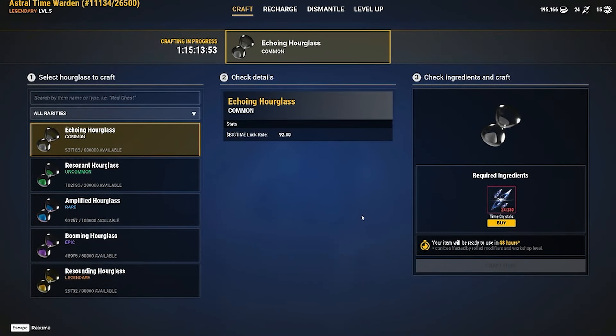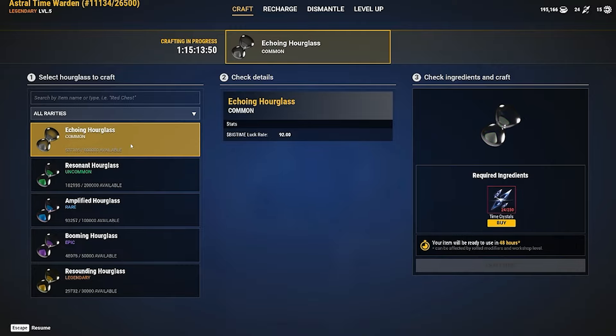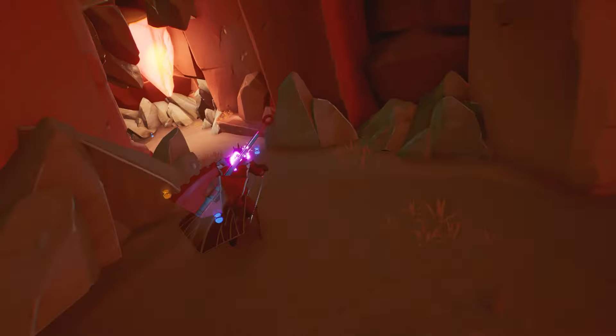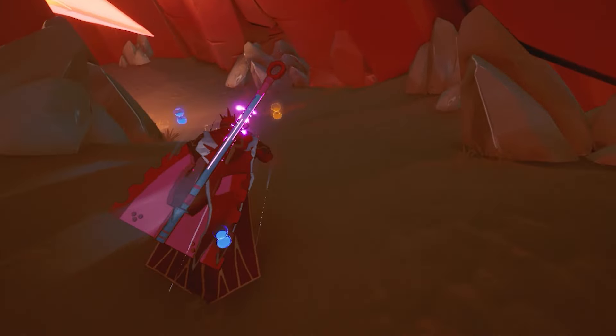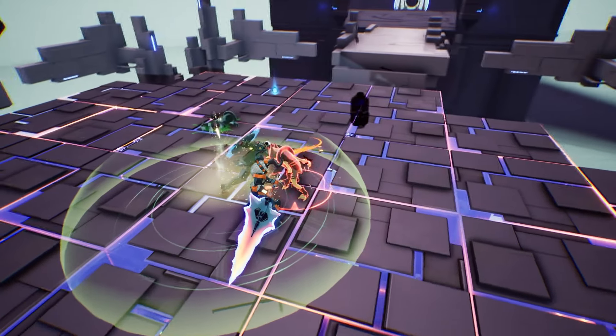First, you can use the Time Warden to craft an Hourglass. Once the Hourglass is finished crafting, you can equip that Hourglass and run through adventure instances to gain big time tokens naturally through any action — opening chests, killing mobs, etc. — just like the crafting materials.